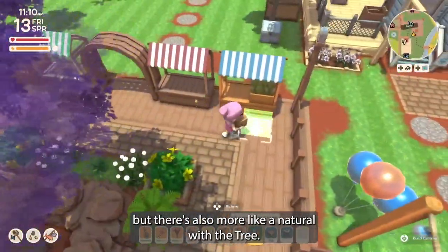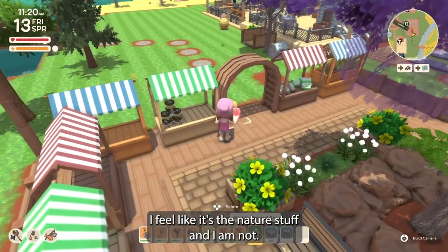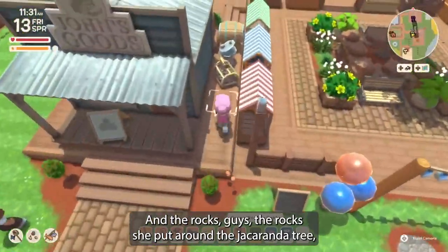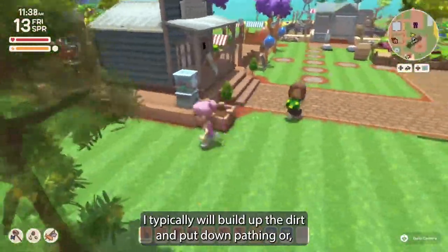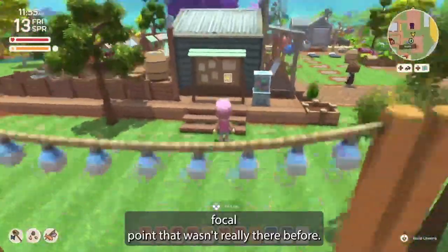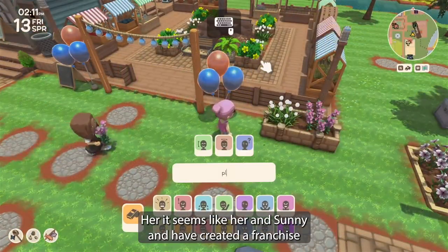I like the way this turned out — it's simple, it fits the natural vibe, and there's a city element but also something more natural with the tree Rainy brought. She has a really great natural island. She's really good at the nature stuff and I am not, so we made a great team. You get a marketplace and you get some infused nature with this elevated tree and rocks. The rocks she put around the jacaranda tree — that's not something I would have ever attempted. I typically build up the dirt and put down pathing, but adding the rocks created a focal point that wasn't there before.